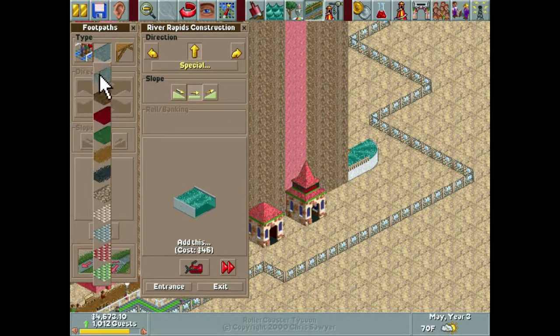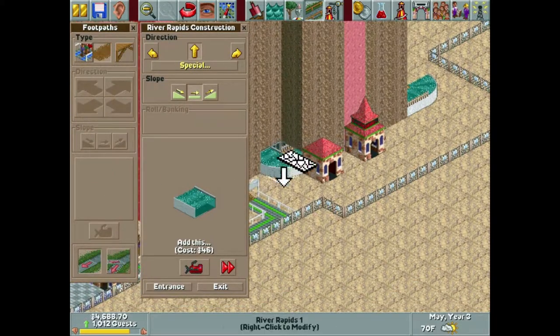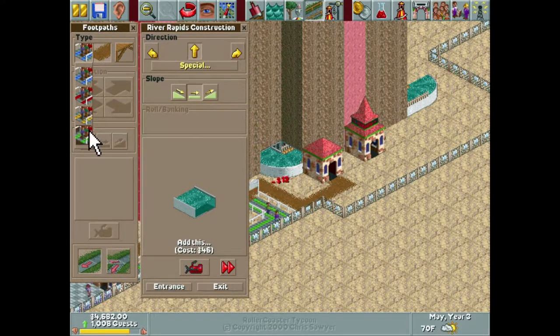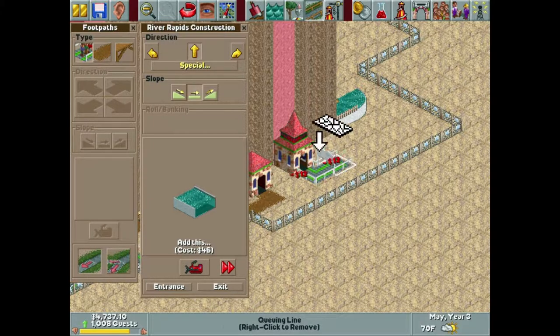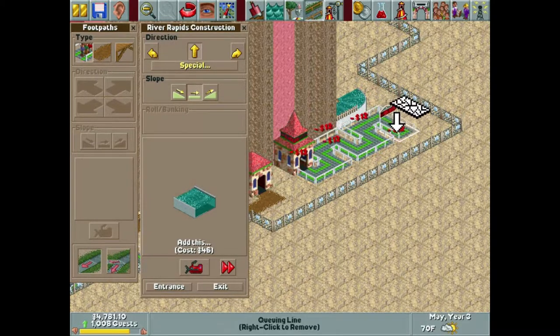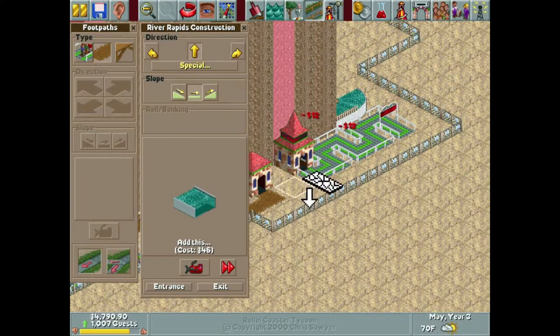One thing I'm loving about this lower level here is almost every single exit we do is connecting directly back out onto the main path, which is nice. We're going to do sort of a cattle pen line here just because we don't have too much space.